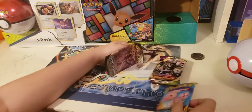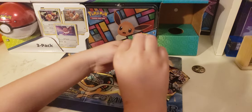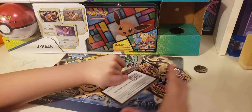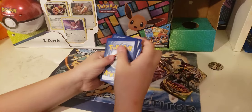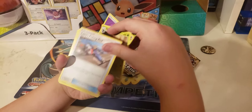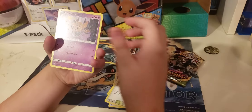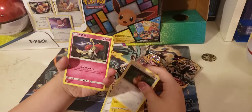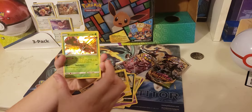So it's going to some Cosmic Eclipse. Psychic Energy, Gloom, Honest Fishing Ride, Chaotic Swirl, Phantom, Alolan Grimer, Magnemite, Eevee, Flabebe, Dragalge, and Buzzwole Hollow.